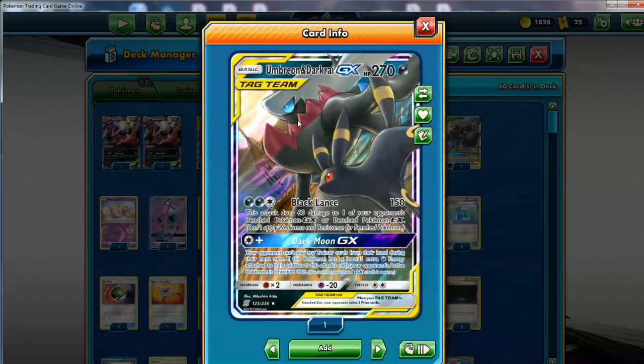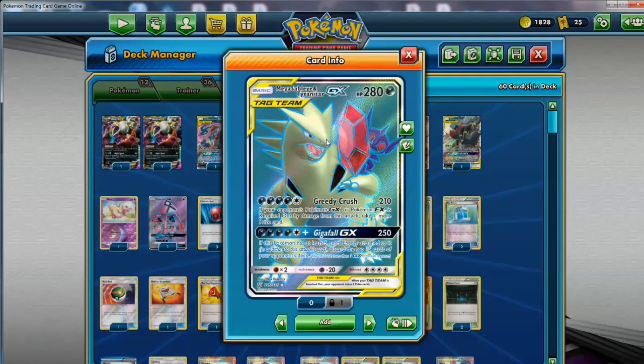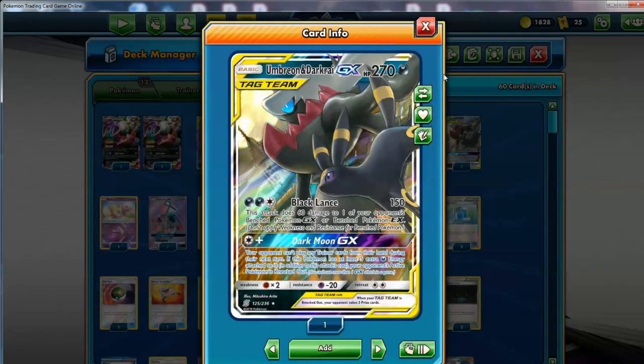Most of the time, I think people right now run him in expanded with maybe Mr. Mime — just something to get some bench protection so you won't always get that plus damage. But if you do, he's pretty good. You might set up some KOs with this too. This is where he pairs up nicely with Tyranitar: if you do 60 on a GX Pokemon, softened up, then 210 should be able to finish it off and get the extra prize. So you can do cool combos like that. He's also pretty big at 270 HP, which is why we run him.